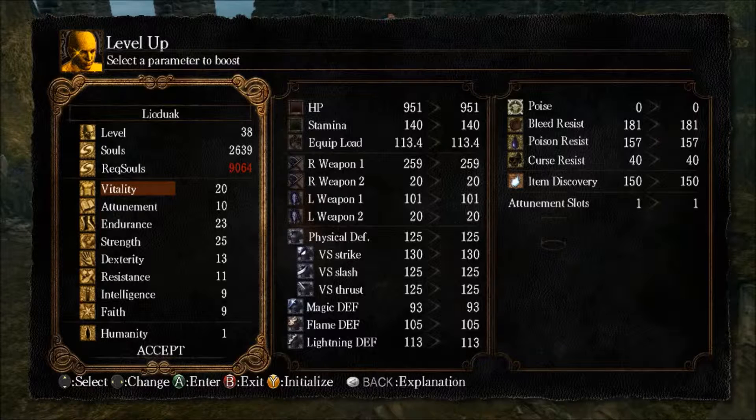So, Vitality — plain and simple, it will raise your HP and it will also give you physical defense.